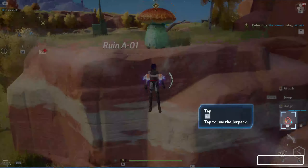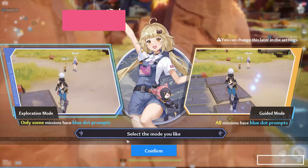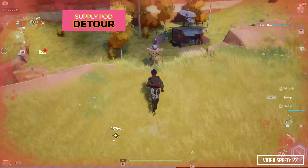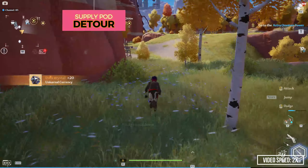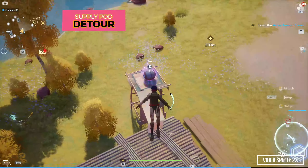After the jetpack tutorial, there will be three supply pods that we will have to collect before we go to the tower. Using the jetpack tutorial as a point of reference, one of them is on the right, the next one is on top of the house in front of the jetpack tutorial, and the last one is on the hill straight over. After we collect the third supply pod, we can head over to the tower.